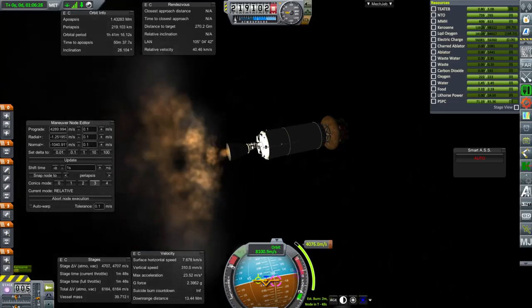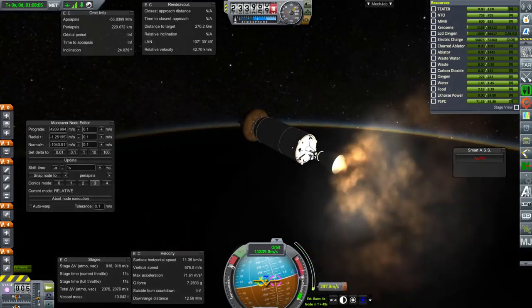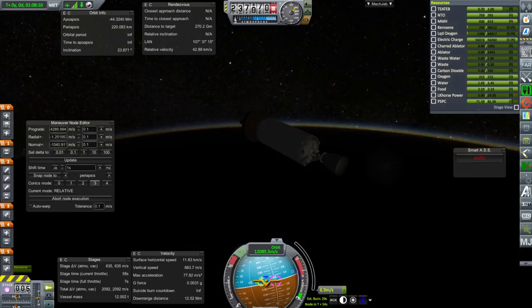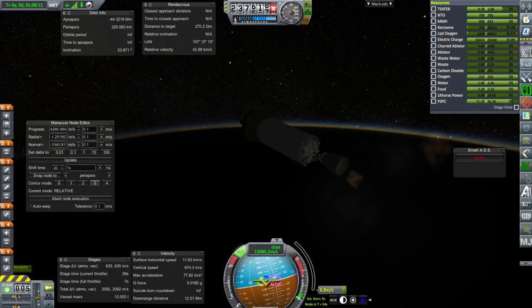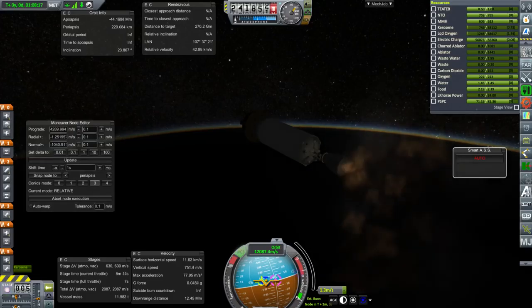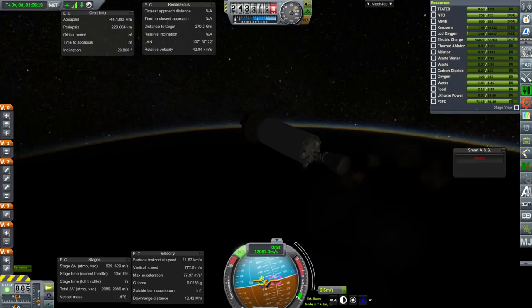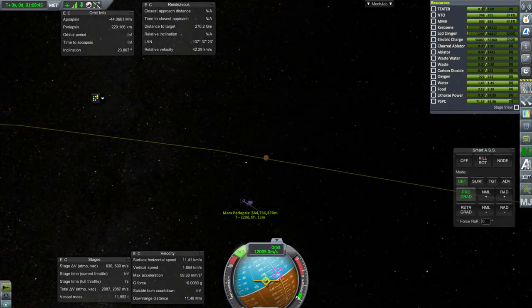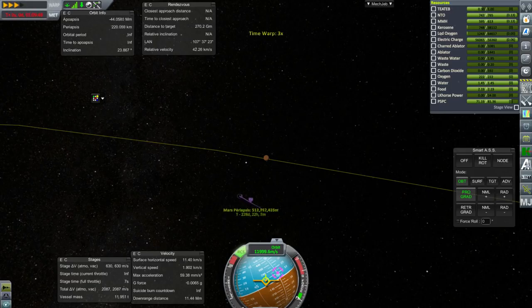We're trying to launch 5 tons to Mars. I'm letting Mech Jeb handle this transfer maneuver, and you'll see why I don't normally do that — it reignites again, and then it reignites again trying to get that last little bit on the maneuver node. That's why I normally don't use Mech Jeb for this, because in Realism Overhaul we have limited ignitions. Thankfully we do have enough ignitions on the Merlin 1D vacuum engine to take care of that.